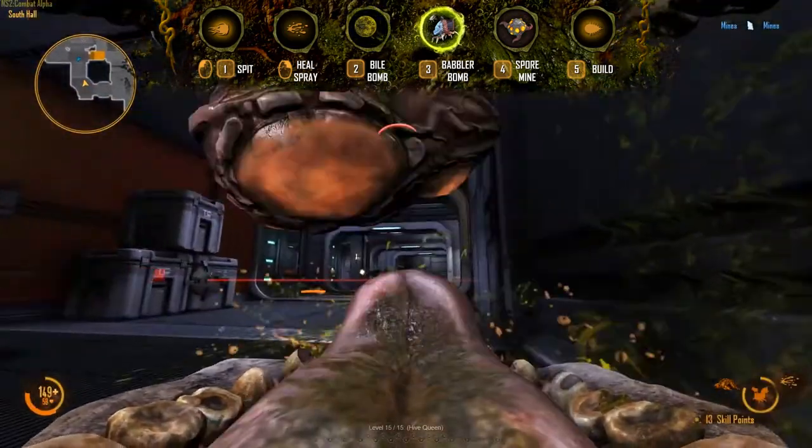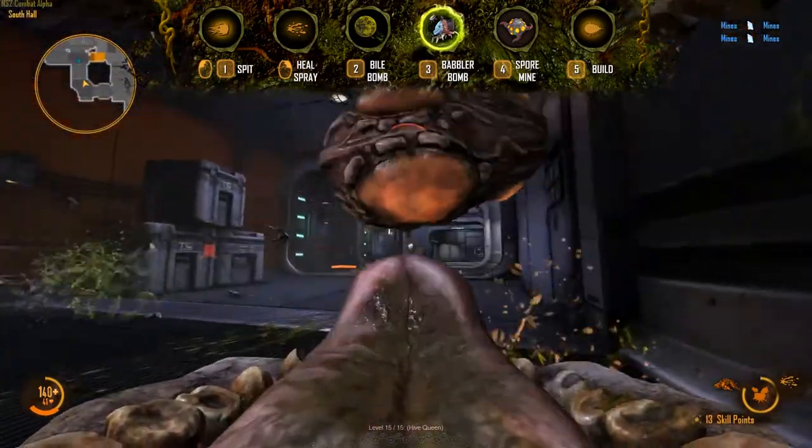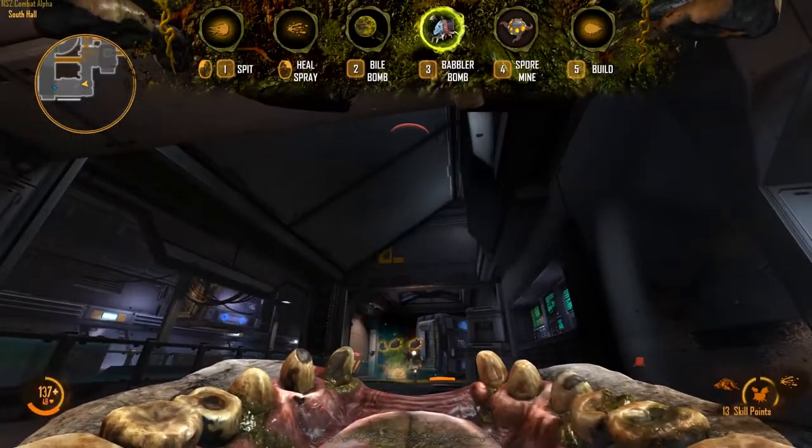The Gorge's Babbler Bomb ability launches an egg which will release a number of small creatures that will swarm enemies. This can be ideal for a distraction. Aim upwards before you fire to get extra range.